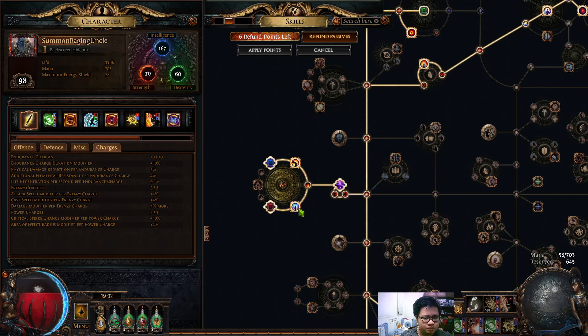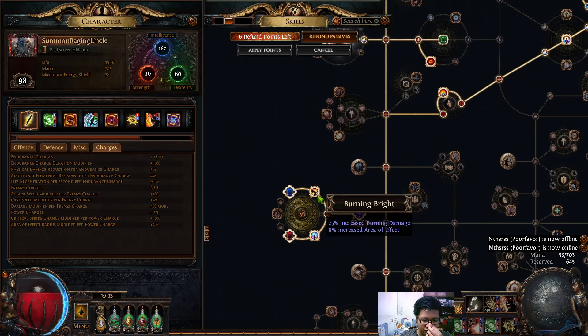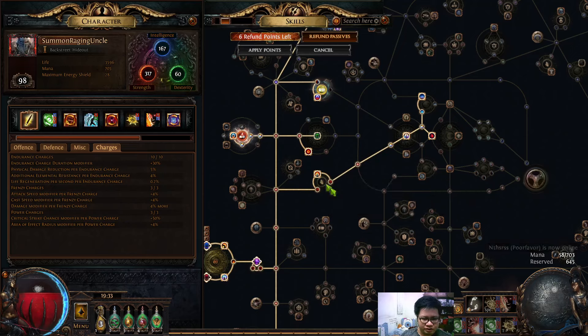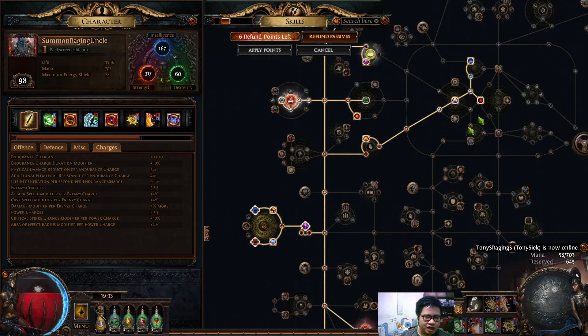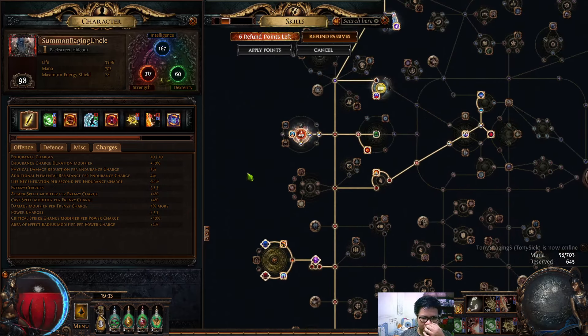This is the optimal three-notable cluster jewel setup for stacking as much AOE as possible. I have 8% area and 6% area near the start, and for every 5-point cluster jewel I get two jewel sockets — I need a lot of jewel sockets to fit everything. Going up, we grab the Devotion section. This section is probably the last thing you'll get around levels 91 through 98. Before level 90, stop at Devotion; the section above is what you get from level 91 upward.